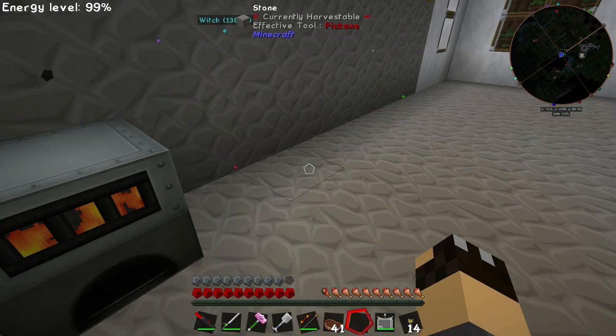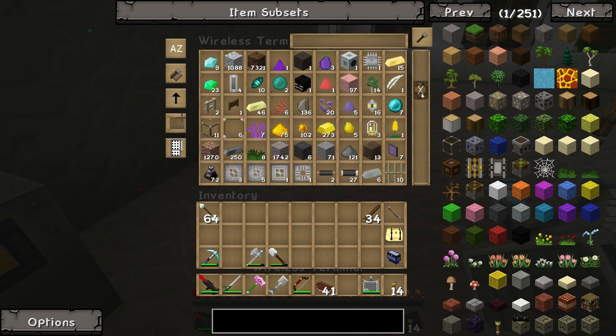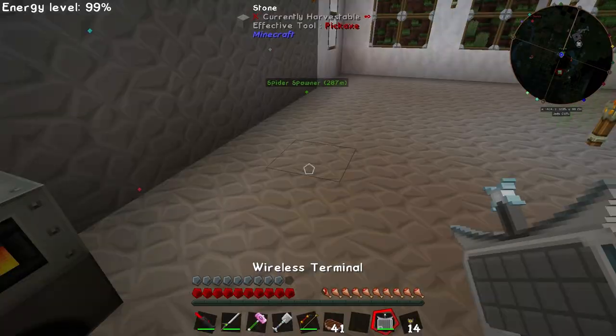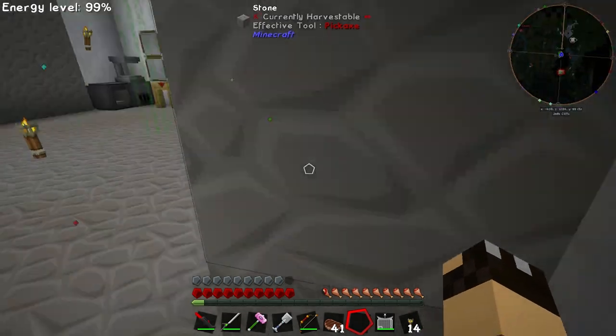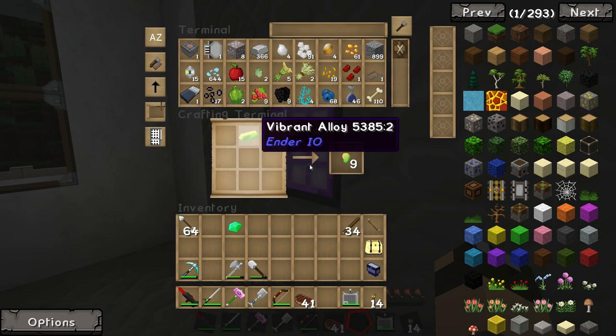We'll break that into nuggets and surround an emerald — that will give us the vibrant crystal. Let's find our emerald — we've got 23, brilliant. Got some XP for that as well. Since we don't have a crafting surface here, we have to go downstairs. We want to split that up and surround the emerald with it — that gives us our vibrant crystal.